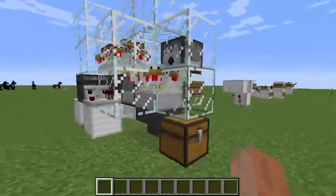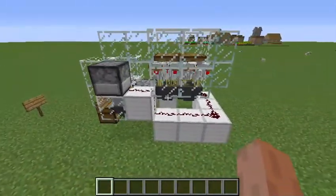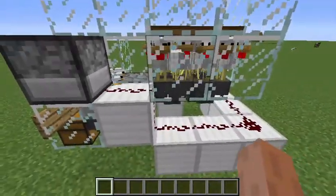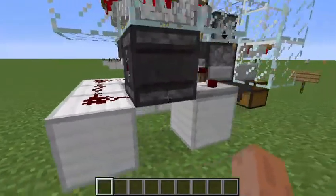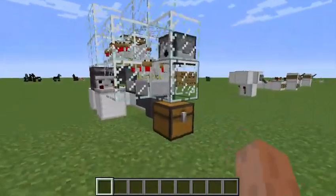This design looks very different, but it's pretty much the same design with one minor change: I moved the hopper from on top of the dispenser to behind the dispenser, and I also moved the redstone wires back as well. The reason it looks so much more compact is that it is one block shorter, but also one block longer.